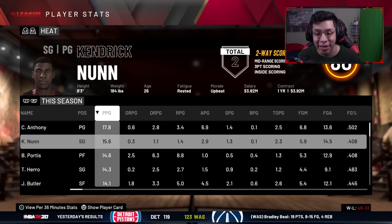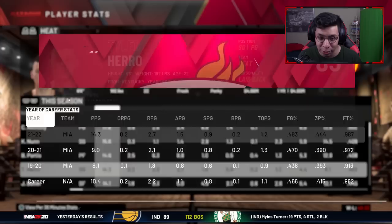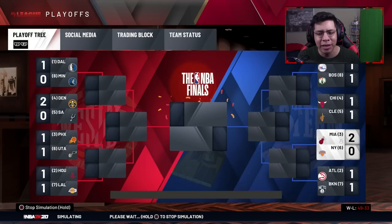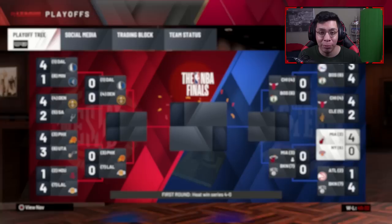Rudy Gobert makes the All-Defensive Second Team — probably rebounded like a madman again. We are the number three seed in the East. Cole Anthony is leading the way now even with Nunn as the number one option. Nunn is a two-way scoring machine getting 15 points a game, though field goal percentage isn't the best. Tyler Hero off the bench is almost scoring more than Nunn. We sweep the New York Knicks in round one — finally made it to the second round!